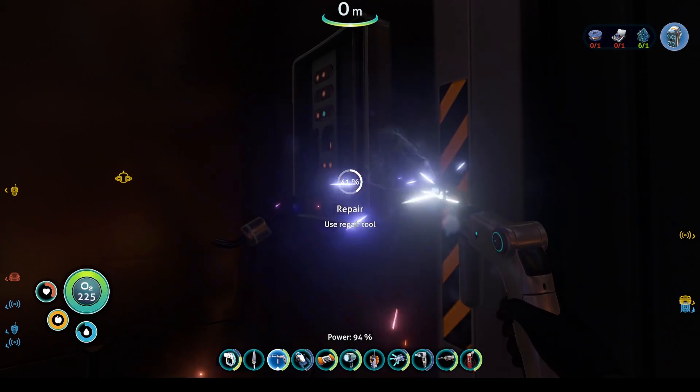Now the officer suite — the high security terminal, which is in the captain's quarters, has the code 2679. Captain's log — now we've got the rocket blueprints that we can build. Now we go back the way we came.